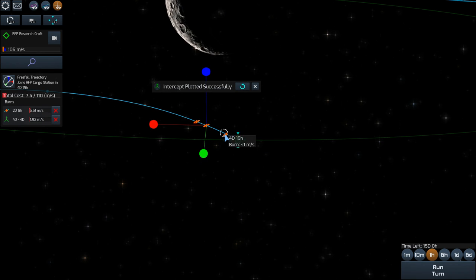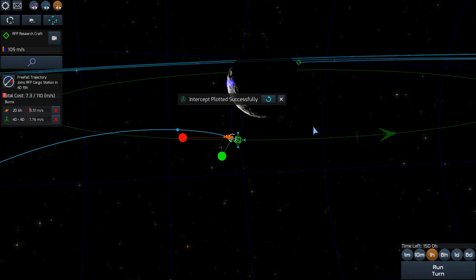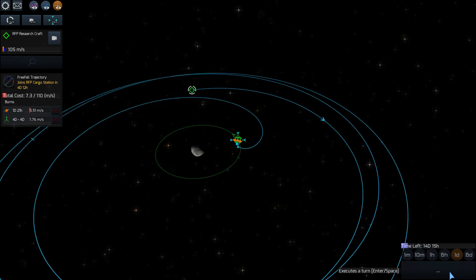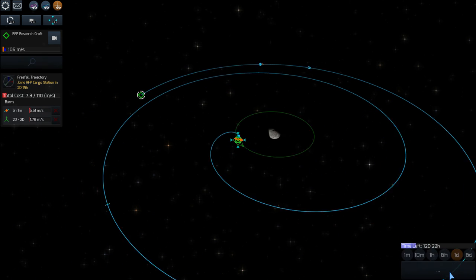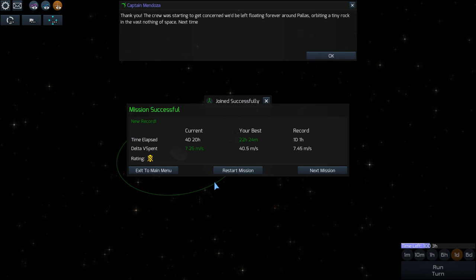So here we have 7.3, 7.4, and I believe 7.3 — maybe 7.2 — is the maximum I'm going to be able to get. And once you get that number, you can just cycle through. And you get 7.25 meters per second.